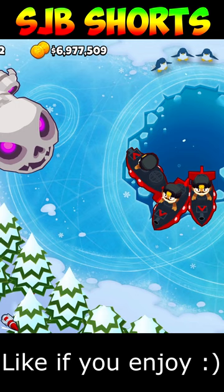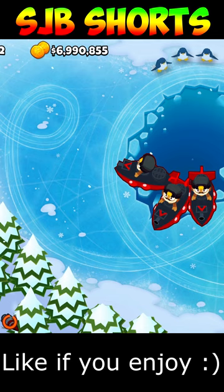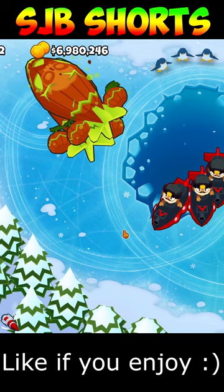One extremely advanced tactic in BTD 6 is to use First Strike abilities to kill a BAD balloon. It takes three of them to wipe it down into nothing, but you're wasting tons of money. Instead, build a sniper or something, get about 5,000 pops, and then you can use two First Strike abilities to wipe it down into just Zomg bloons.